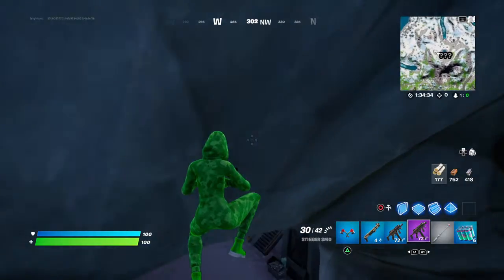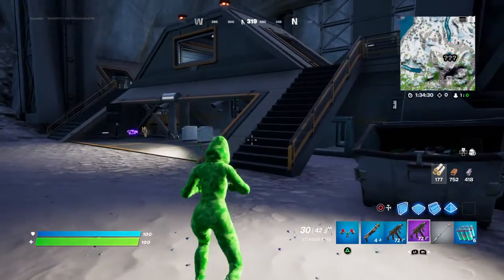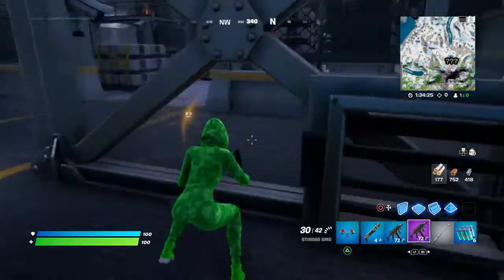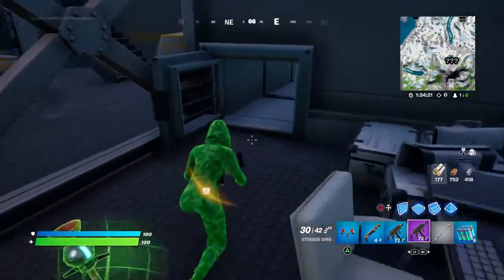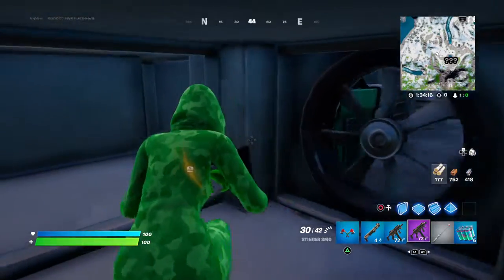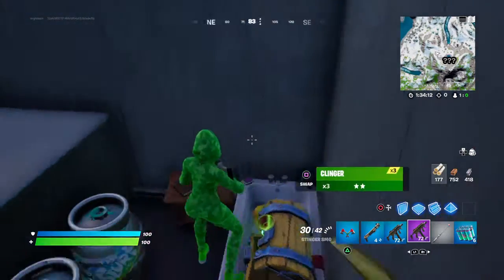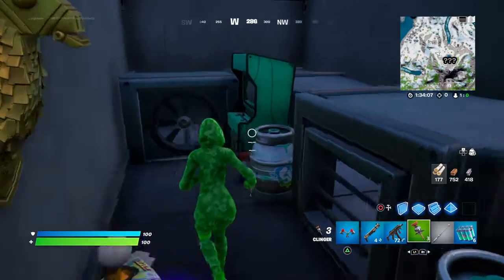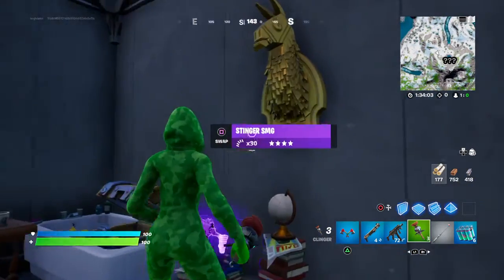This is a big massive cave system and just underneath here — you can find it if you come underneath here, take a turn, come in here — we have slurp barrels. I've been playing a game while I've been down here. We've also got a golden llama trophy.